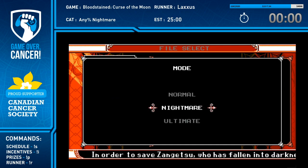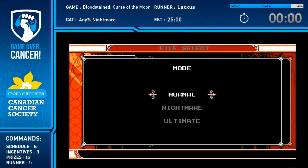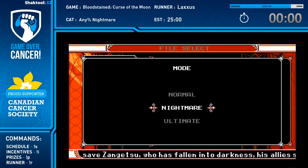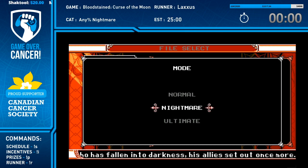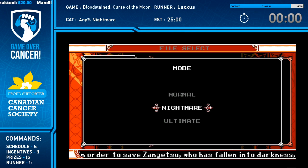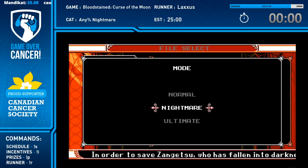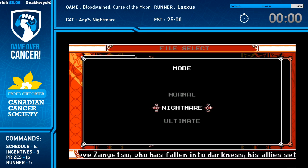There are three different modes: normal, nightmare, and ultimate. The difference between normal and nightmare is that in nightmare the bosses have more health and slightly different attacks, which only makes a small difference in the speedrun to be honest. There is also a completely different final stage with a different final boss - in my opinion one of the best stages. But the biggest speedrun difference is that in normal mode I start with one character, Zangetsu, and then get three more after the first stage.